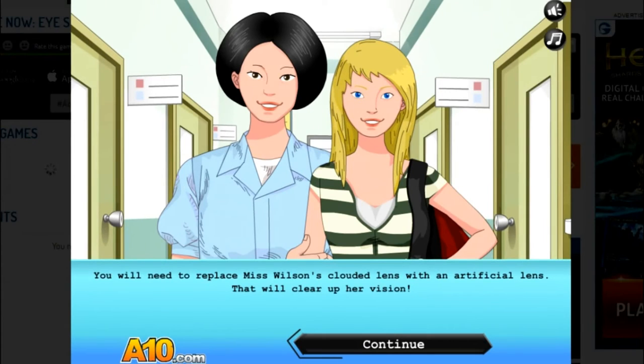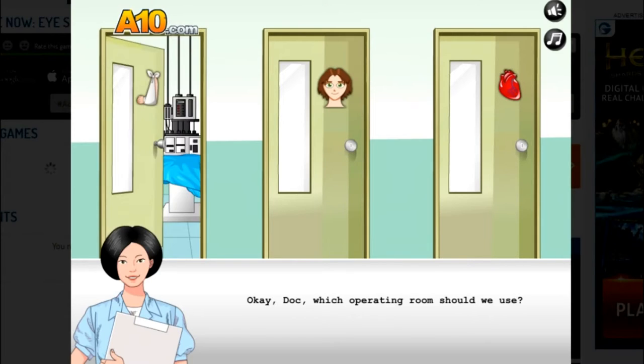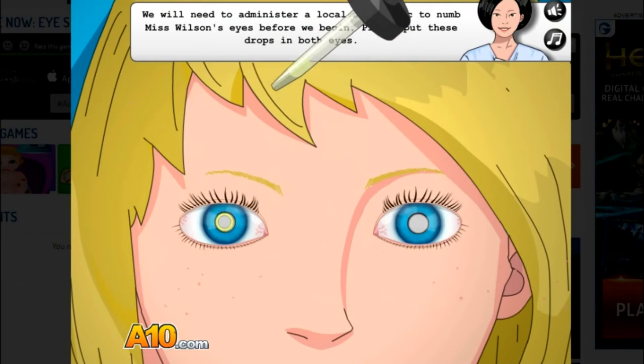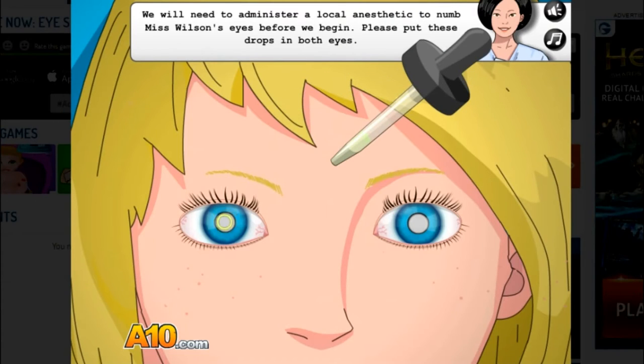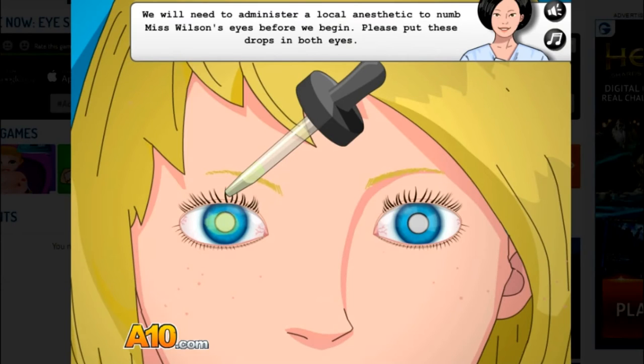We'll need to replace Miss Wilson's clouded eyes with an artificial lens that will clear up her vision. I always use the arm surgery room for eye surgery — you guys should know that by now. We'll need to administer a local anesthetic to numb Miss Wilson's eye before we begin. Please put these drops in both eyes.